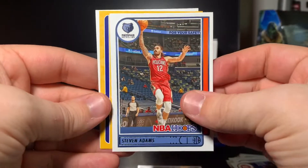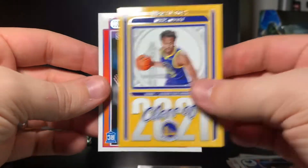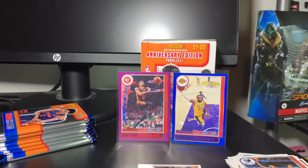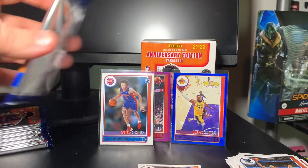We've got a Class of 2021 Moses Moody insert, and hey there — Kade Cunningham, number one overall pick! He's been playing pretty well from what I've seen. He's the one guy I've been trying to follow because I'm always curious how number one picks are going to do. I'll take the Kade Cunningham.